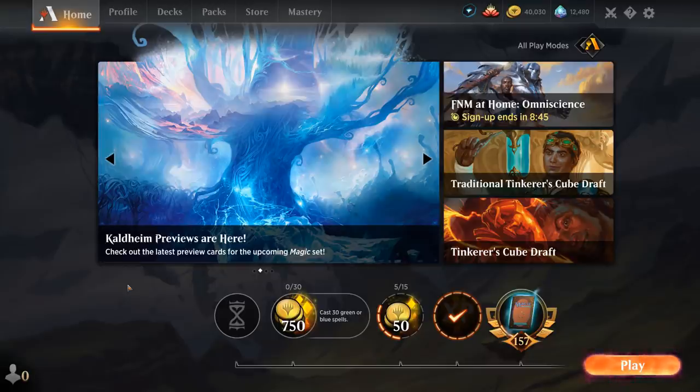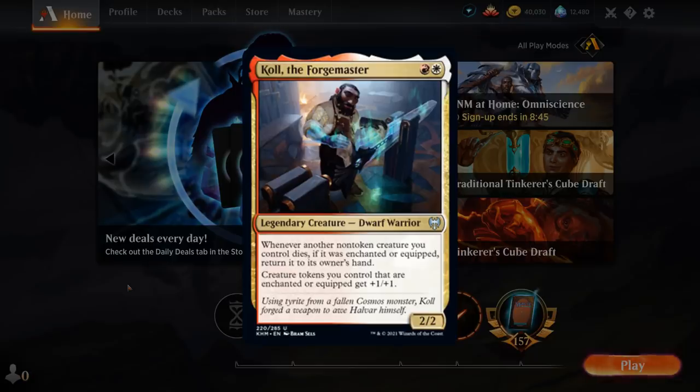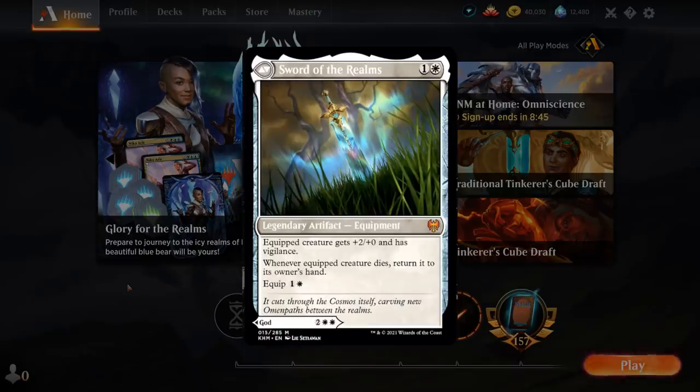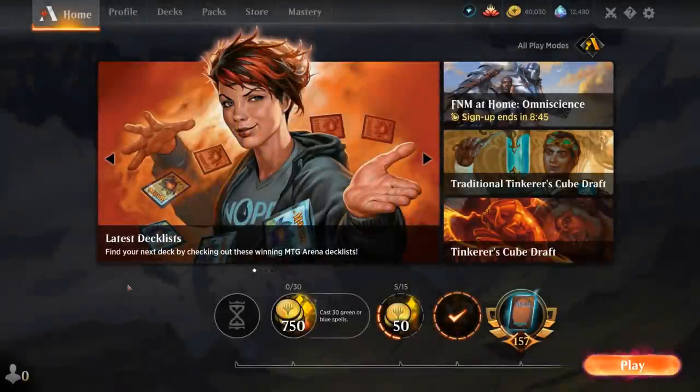We've got Usher of the Fallen, a one-mana 2/1 Spirit Warrior that can make more Warriors with the Boast ability — giving the deck an additional one-drop and making it more aggressively slanted. We've got Kohl the Forgemaster, a two-mana 2/2 legendary Dwarf Warrior that also rewards us for having equipment. And finally Halvar, God of Battle — the dual-faced God that can either be a 4/4 creature that lets us equip stuff for free and gives our equipped creatures double strike, or be played as a legendary equipment giving the equipped creature +2/+0 and Vigilance, returning to our hand when it dies. Plenty of new toys to try out in the Red-White Warriors build.